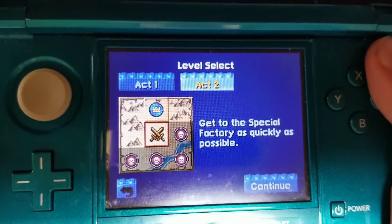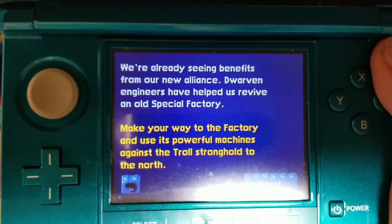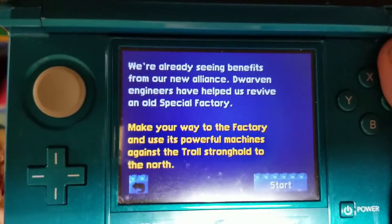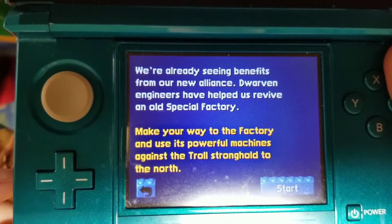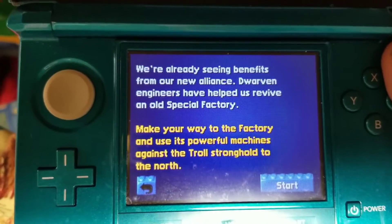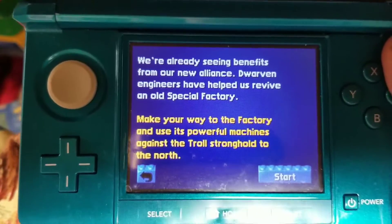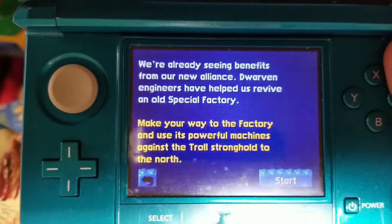Let us continue. Get to the special factory as quickly as possible. We're already seeing benefits from our new alliance. Dwarven engineers have helped us revive an old special factory. Make your way to the factory and use its powerful machines against the troll stronghold in the north.